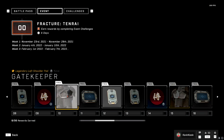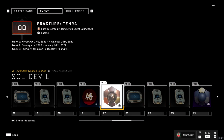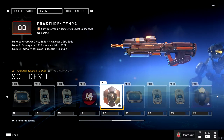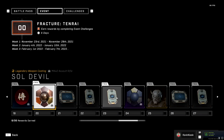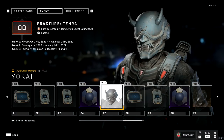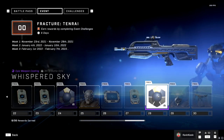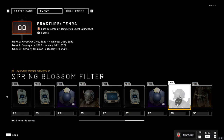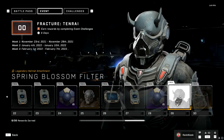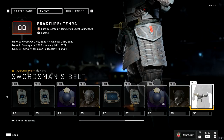Everything else is just double XP, challenge swaps, another shoulder pad. There's actually a pretty sweet weapon coating at level 20 which I might have to rock. This is a 30-tier battle pass. There's another coating at level 24, a helmet at 25, more double XP and challenge swaps, another coating at 28 that looks like it's for the battle rifle, a helmet attachment at 29 which looks pretty freaking awesome, and level 30 finishes off with a nice belt-looking piece.